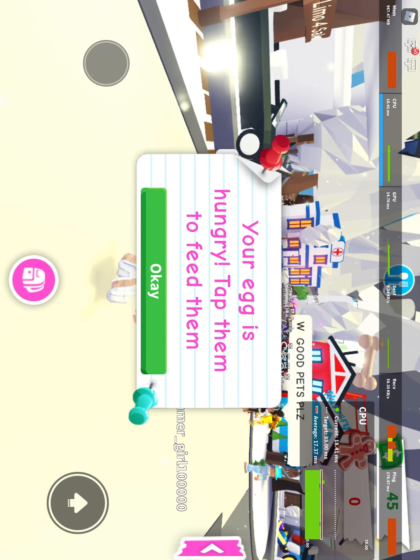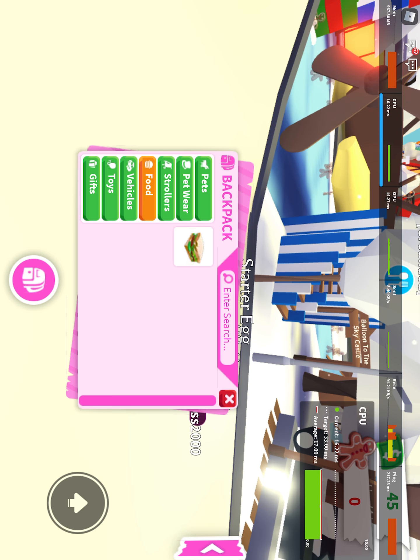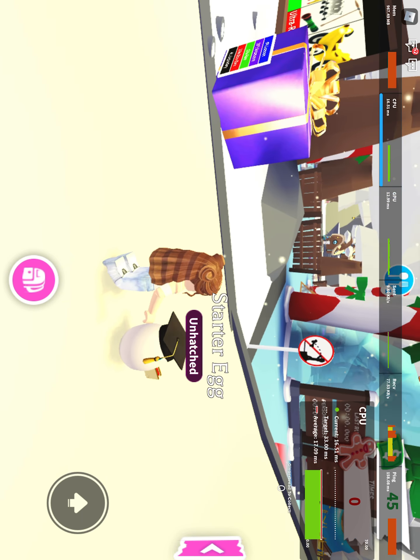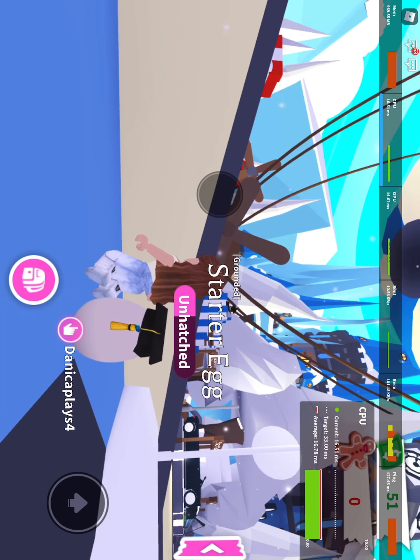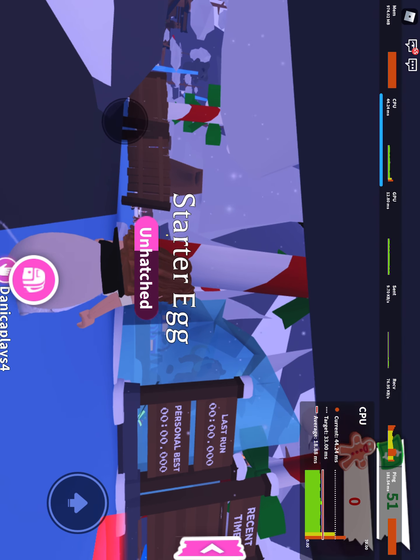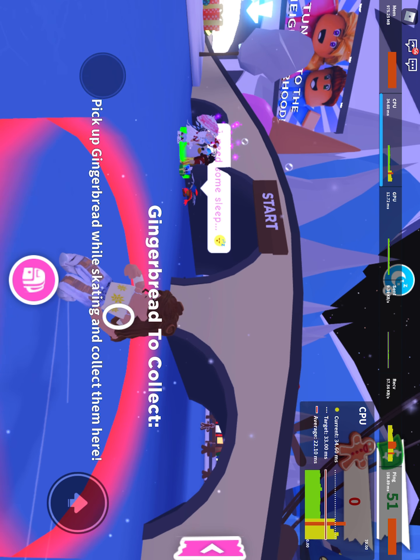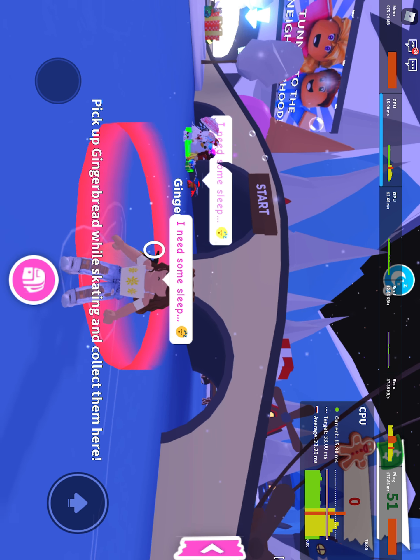We have a lot of pets around but we are not going to be able to trade anything right now because we have this starter egg. Let's try to feed our pet — I think it is hungry. Now how you can feed your pet if you don't have a bowl beside you. He is full now. Our starter egg is unhatching — if you see that little thing on top of your egg, that is to show how much it has unhatched.